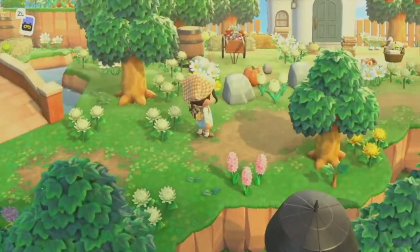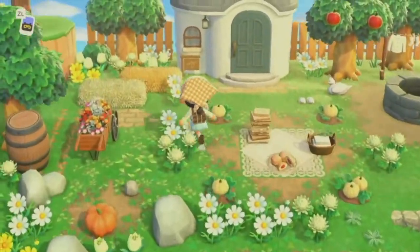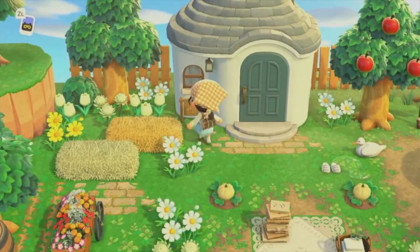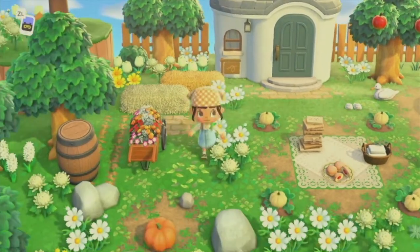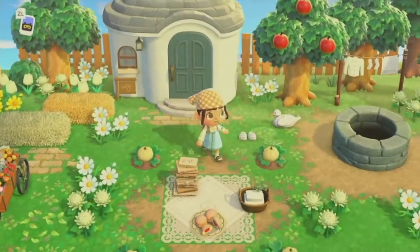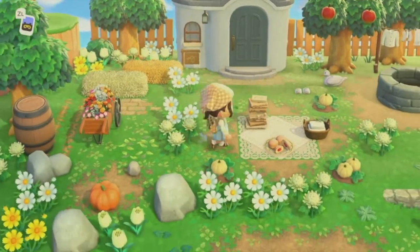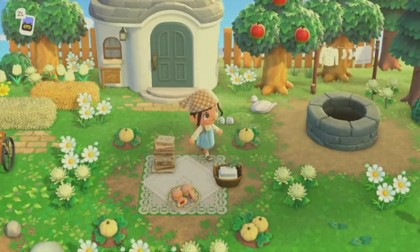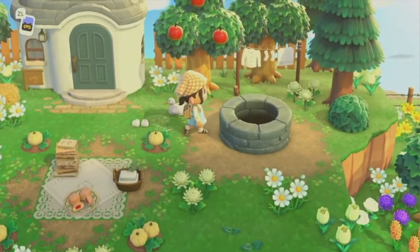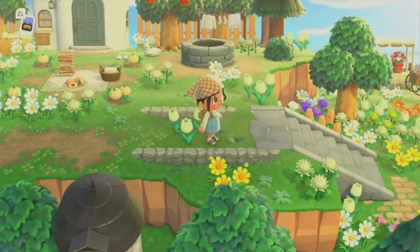Continuing on, I think this is Marshall's house — yes, Marshall's house — just giving us all the cozy vibes. I like how she put this rug pattern here and then put the dirt path around it. That's such a smart idea and I think it looks really cute. She gave him a little well — this is just so precious.